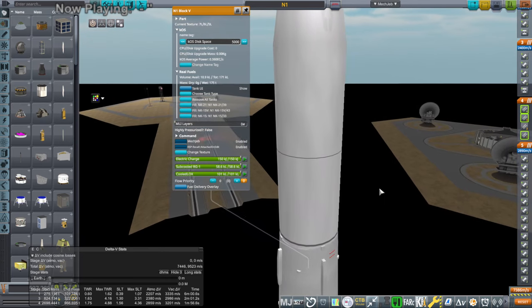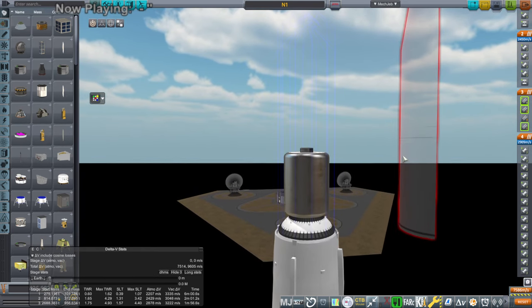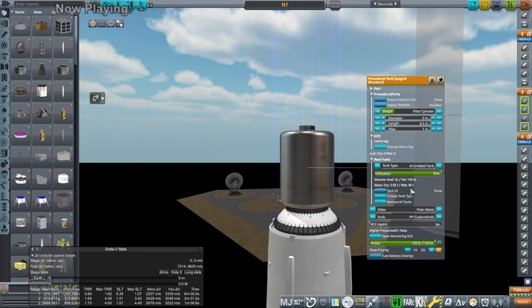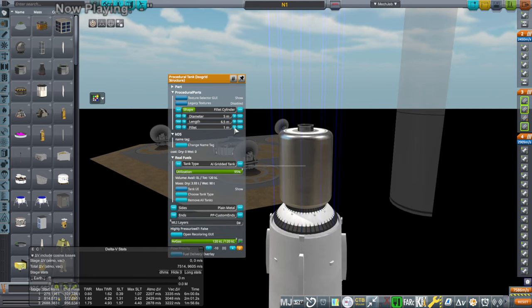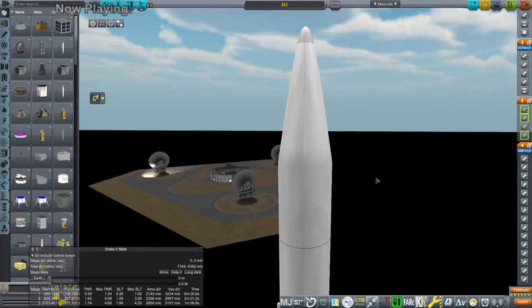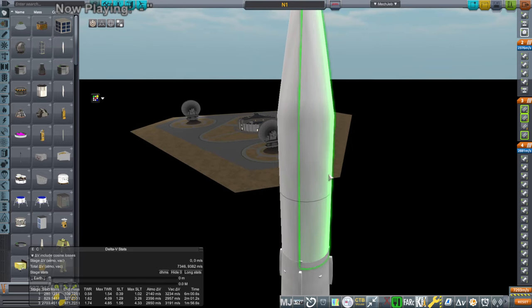First we'll test its performance with the kerosene and oxygen as-is, and the reason we have to test that out is that the regular payload for N1 is sort of complicated — its fairings are huge. So I've simplified the payload to a straight 90-ton payload. I think it can do 95 tons; I'll set it to 95 tons, which I recall being the rated payload of the N1. We'll make sure it can do 95 tons to orbit from Baikonur, then we'll see what the methane version can do. We have really big fairings to match the large fairings that were on the N1 — that was one thing holding it back.